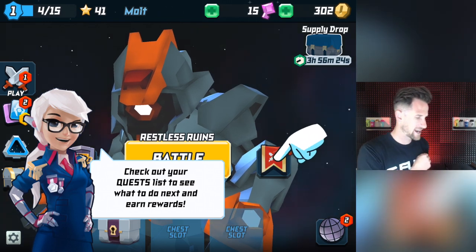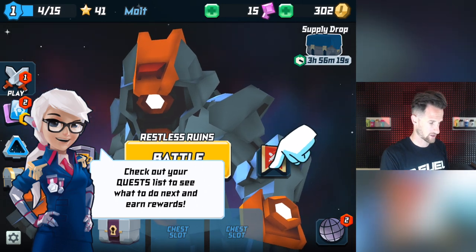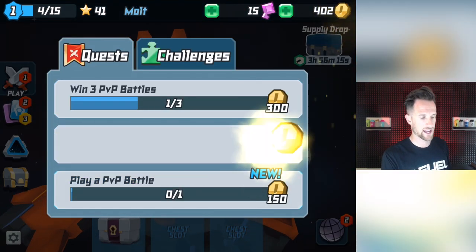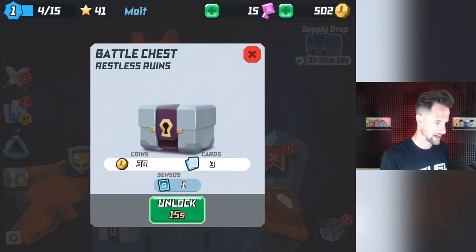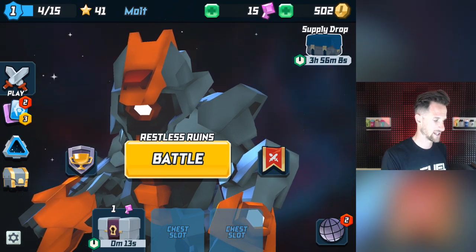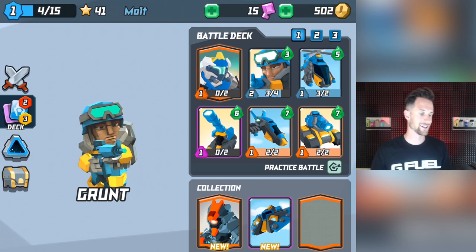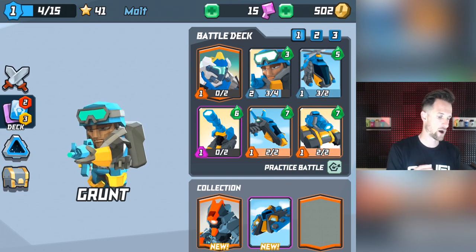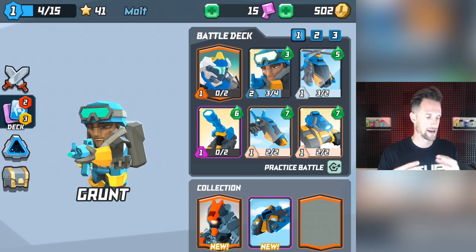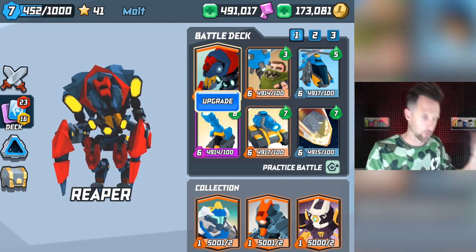Let's head back to the home screen. Check out your quests to see what to do next and earn rewards. We'll go ahead and click over here and collect. They have quests - quests in games are very important to me. We'll go ahead and unlock this thing, it's only gonna take 15 seconds for that chest to unlock. We can see some of our new cards over here. We'll be back in a little bit with a whole bunch of special cards that I'm going to get out of chests to show you some strategies.